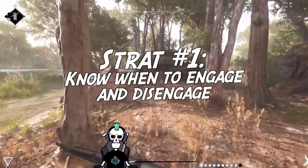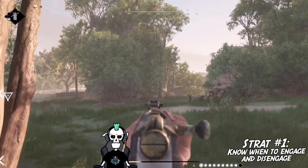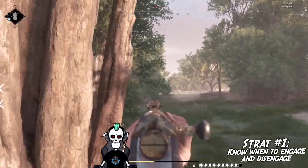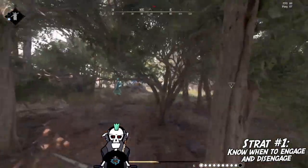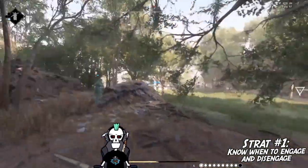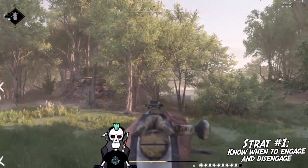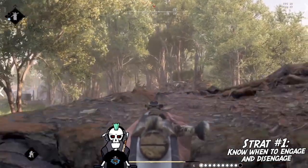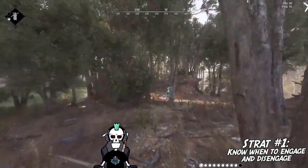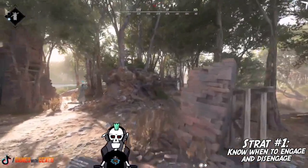Strat number one: engage when you have the advantage and disengage when you don't. Before you're ready to start engaging the enemy, make sure you've done your strategic positioning and secured as many advantages as possible before you get into a fight. Hopefully you have a good ambush setup, you've placed traps that will allow you to secure an initial kill, or you're approaching your enemy from a high ground position. Just make sure that your approach is going to turn out better for you than any other approach would have.